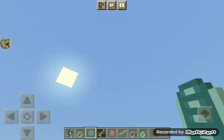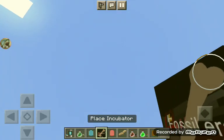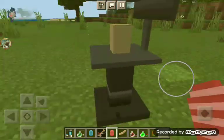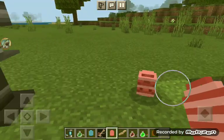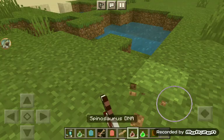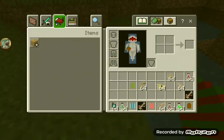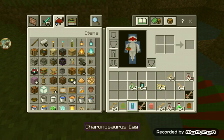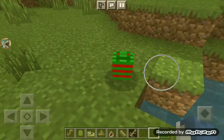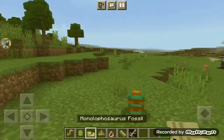That was so laggy. We have the incubator that can contain the eggs. Here we have the Spinosaurus egg which will also hatch into a Spinosaurus. Charonosaurus fossil is not placeable, Spinosaurus DNA not placeable, Gassosaurus egg is placeable. I still don't know how to interact with this island — don't worry, I'll just figure it out. The Pachycephalosaurus fossil is untraceable, Pachycephalosaurus egg is placeable.